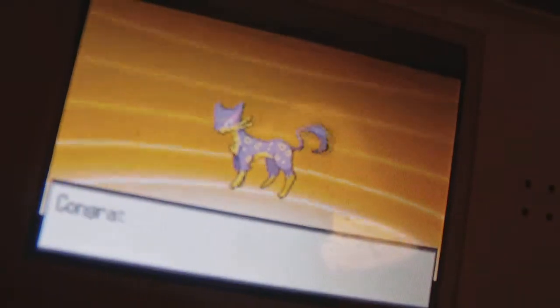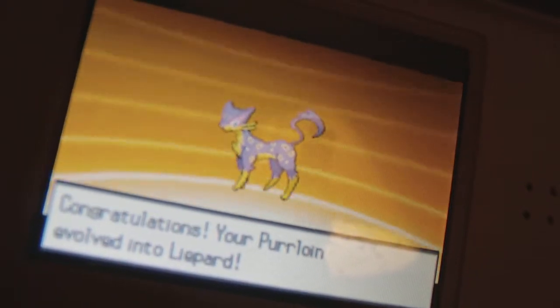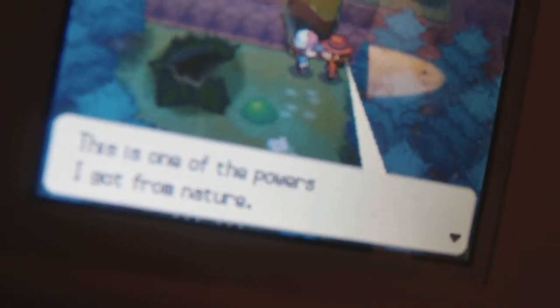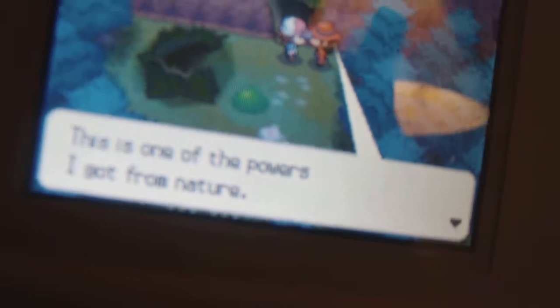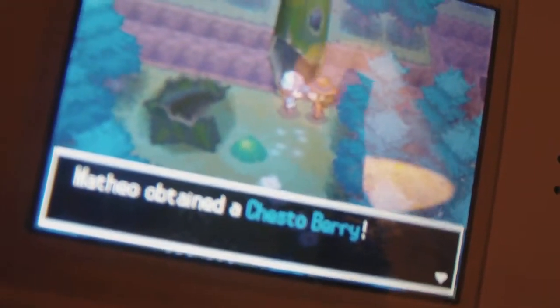Congratulations — Purrloin evolved into Liepard! Almost like 'leopard,' which I'm guessing they were going for. This is one of the powers drawn from nature. And the Ranger gives us a Chesto Berry — thank you, Audra, thank you very much!